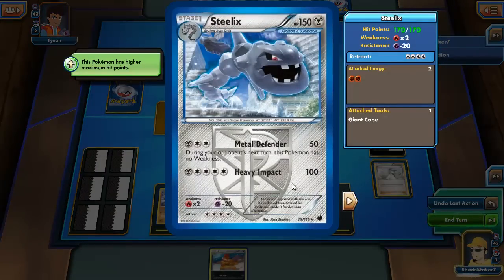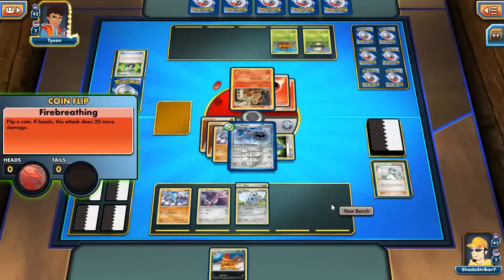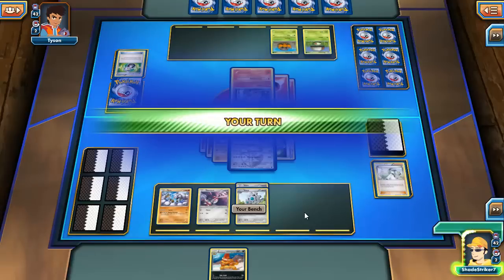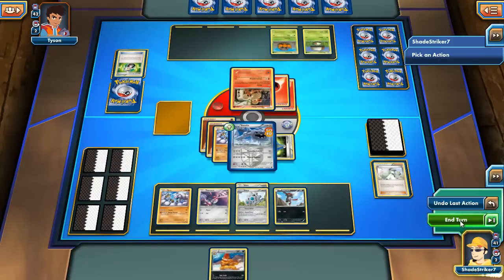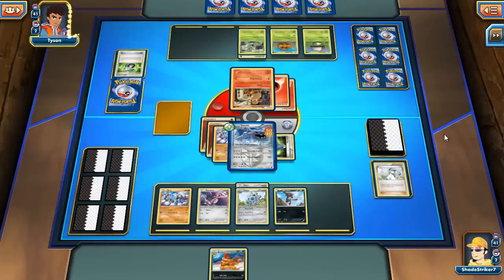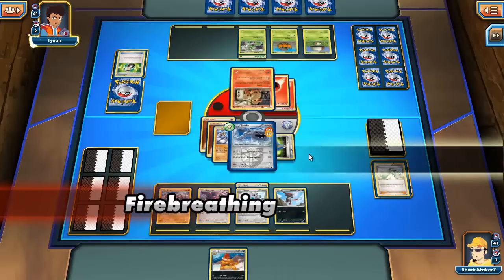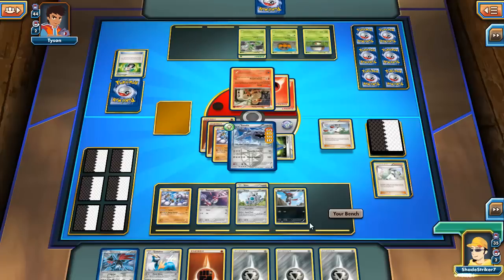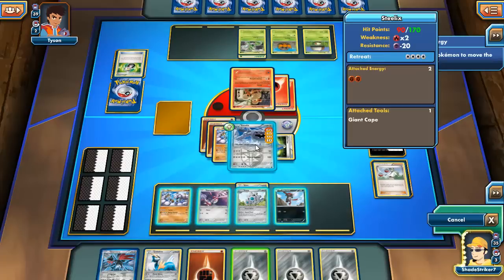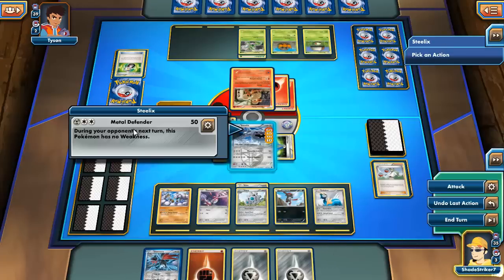Steelix is one of my new cards, and we need a Steel-type energy or I can't use him yet. That's bad moves. Very bad moves. There we go, just on time. Metal Defender!